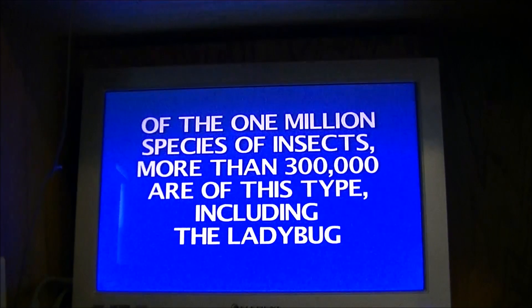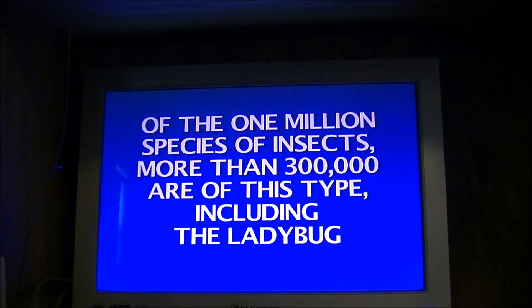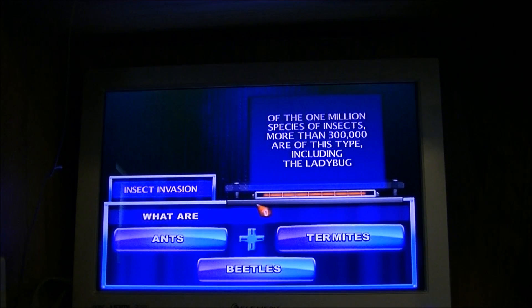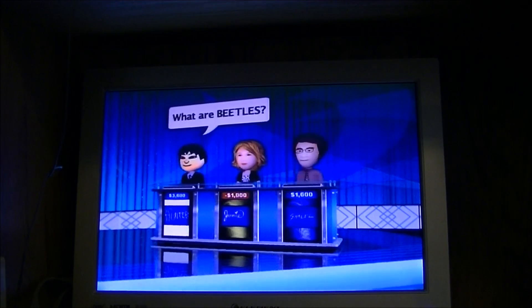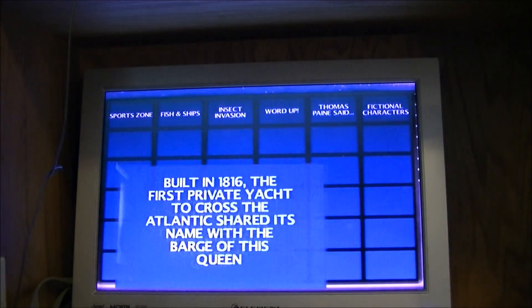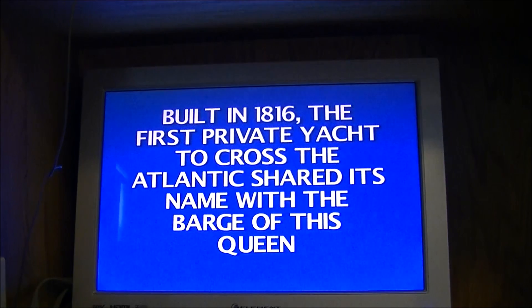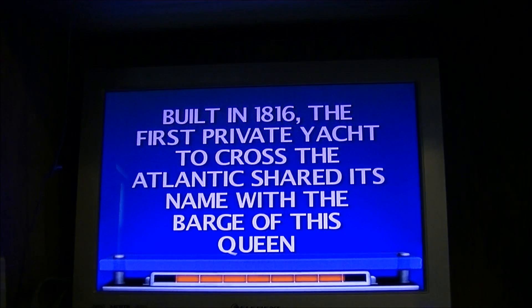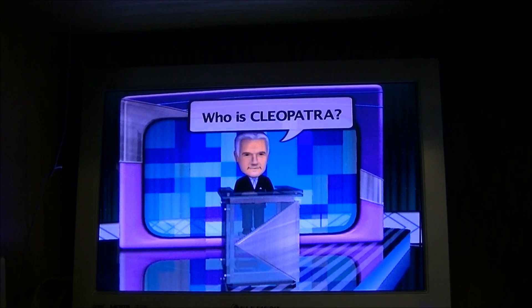Player one picks again. 'Of the one million species of insects, more than 300,000 are of this type, including the ladybug.' What are beetles? That is correct. And here's the 1,000 dollar clue. 'Built in 1816, the first private yacht to cross the Atlantic shared its name with the barge of this queen.' No clue. The answer: Cleopatra. Oh, that's right.